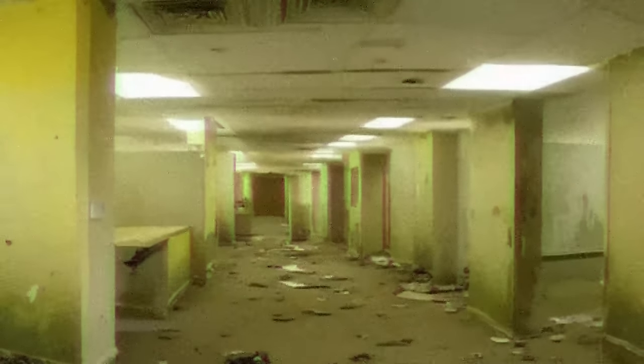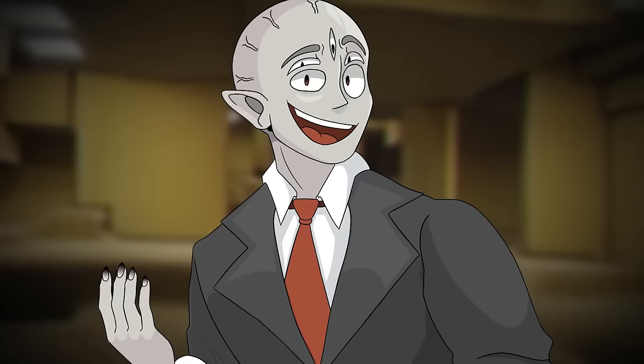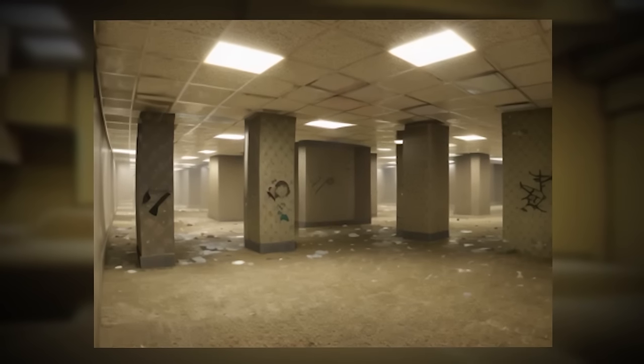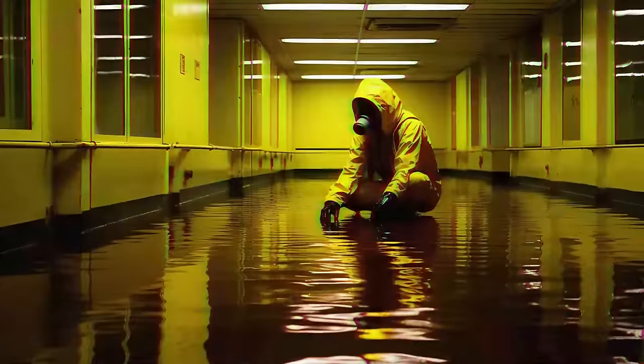On top of the glitchy atmosphere and the walls constantly no-clipping around, the level itself is very, very cold — estimated to be negative 100 degrees Fahrenheit. As of right now, there are three known cycles to this level that it goes through, and all of these will affect how you explore or survive it. Those cycles are the stationary period, the active period, and the twilight zone.